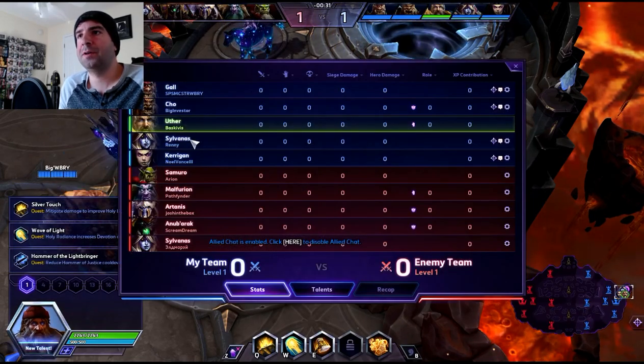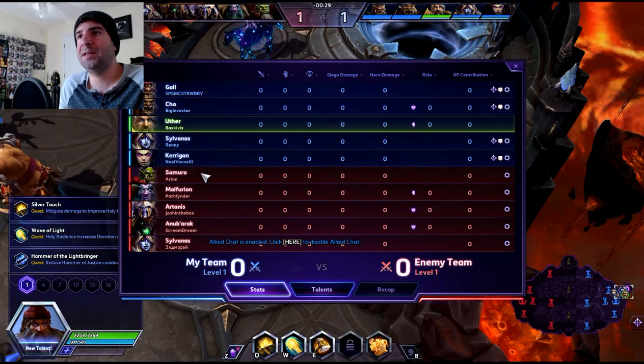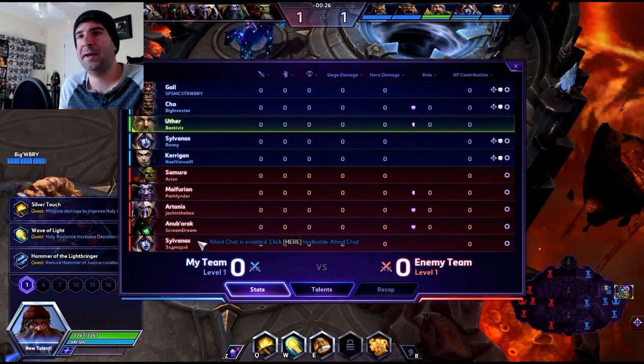Our friendly team: Cho'Gall, Uther, Sylvanas, Kerrigan. Enemy team: Samuro, Alphurion, Artanis, Anubarak, and Sylvanas.